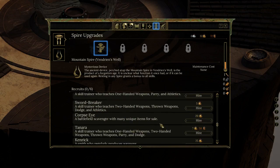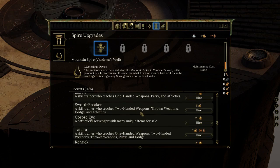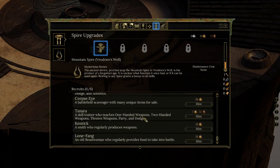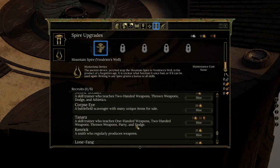Corpse Eye is a battlefield scavenger with many unique items for sale. Tanera is a skill trainer teaching one-handed, two-handed, thrown, parry, and dodge. So thrown definitely shows up from time to time. It comes down to whether I want to focus on athletics or dodge for my particular character — though Tanera clearly helps more characters in my party.